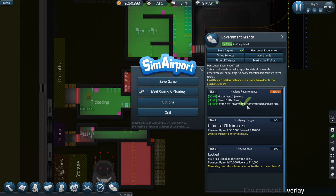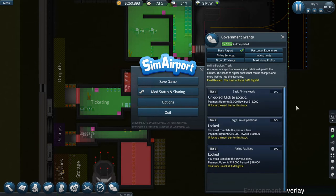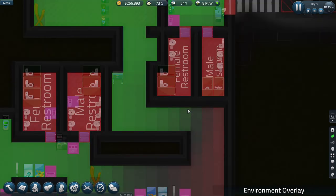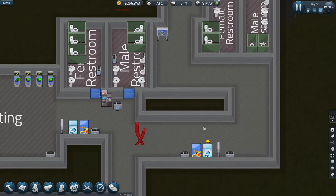Taking a look at the overview — environment looks really good. Checking the grants: we've got the 60 percent environment done. I don't want to build the kitchen and cafe yet, so let's look for something else. One goal is already unlocked. The next is 12 flights and a rep assigned to three airlines — we're working on that right now anyway.